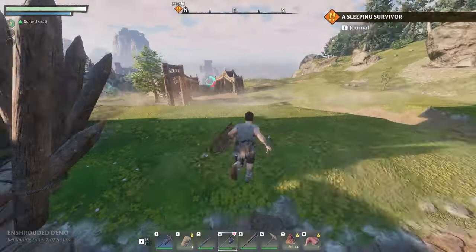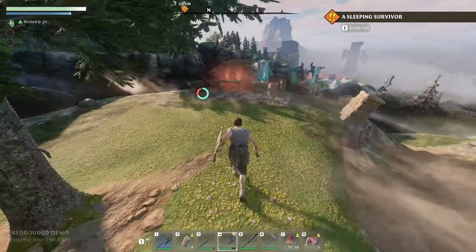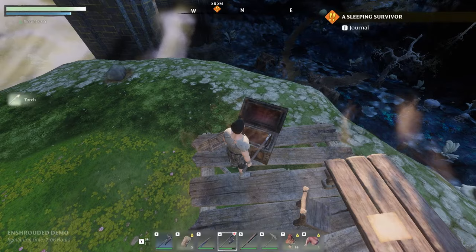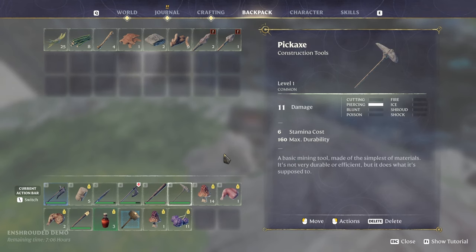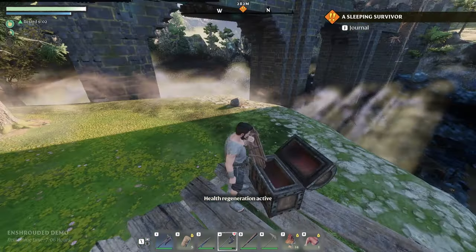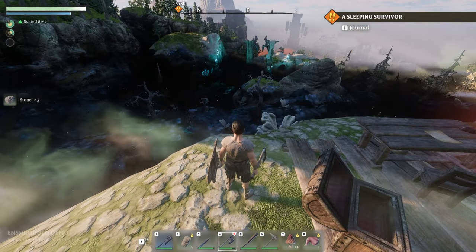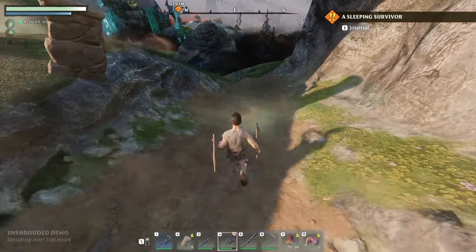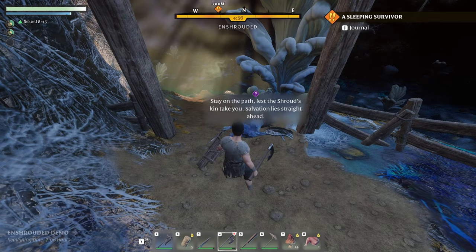That was going the right way — it's interesting. Flying through the planes. There's a read prompt — I don't want to. Let's just take the stuff. I don't need another torch, but there's also arrows. Let's use some item — there we go. And yeah, it's a big old shroud — look at that, there's dead trees all over the place. Let's go into it. Stay on the path lest the shroud skin take you — salvation lies straight ahead.